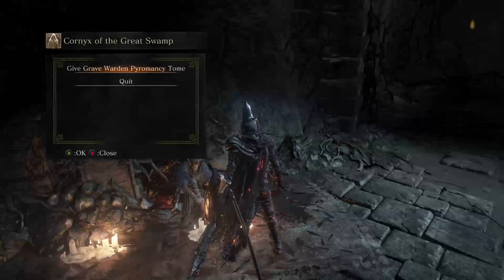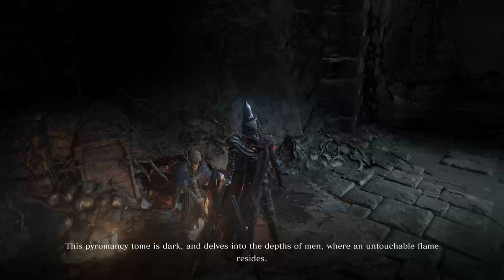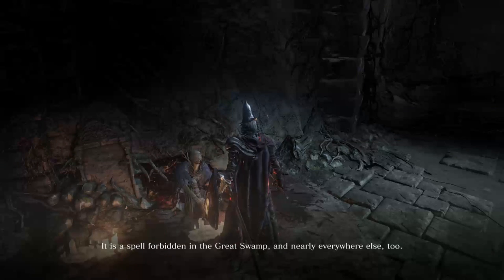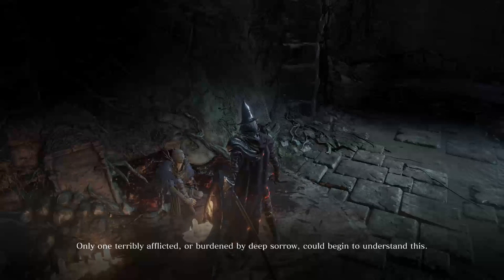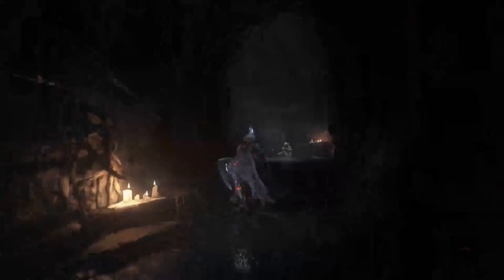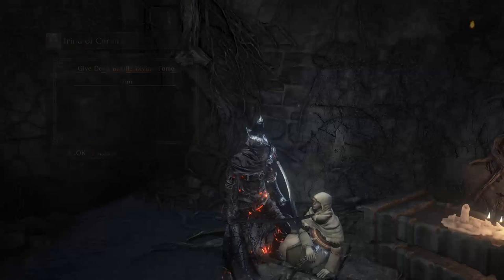He will not take this one - 'I'm afraid I cannot accept this. This pyromancy tome is dark, and delves into the depths of men where an untouchable flame resides. I cannot comprehend this myself, let alone teach it to you. It is a spell forbidden in the great swamp and nearly everywhere else too. Only one terribly afflicted or burdened by deep sorrow could begin to understand this.' So basically he's a coward who won't teach you the spells from that book. But there is someone who can teach you it.